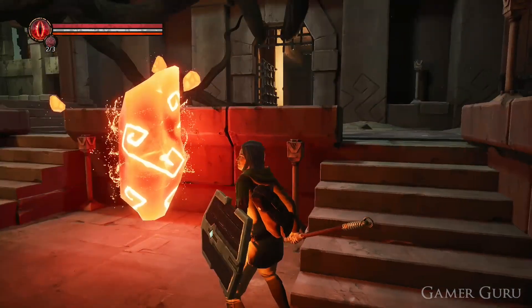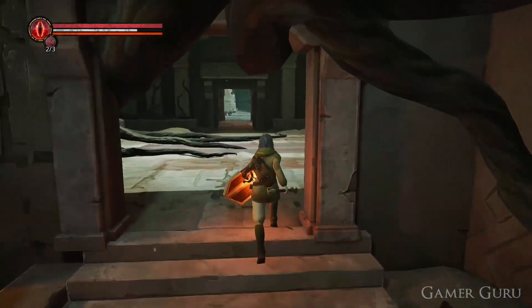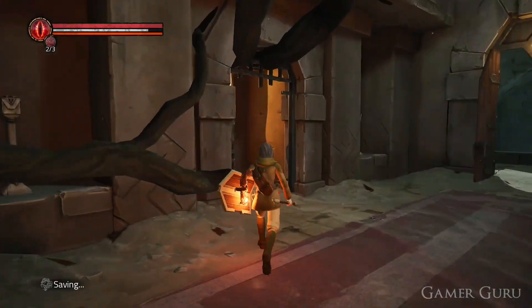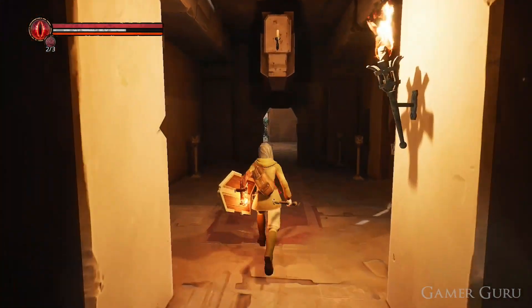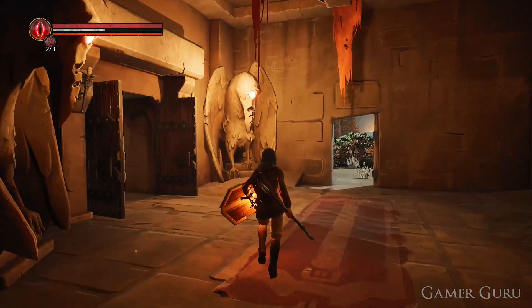Once we defeat him and come back to the second world crystal, the big root slash tree NPC will break through the door directly in front of this crystal. After completing a few small tasks in this area, we'll get the gem which we need to introduce into the eye of the crow. This will open up the door we can see just here.